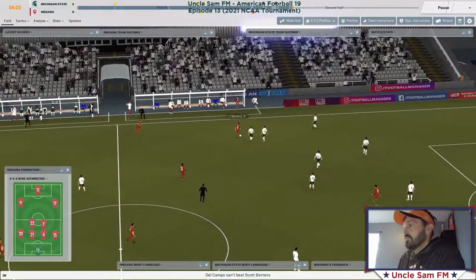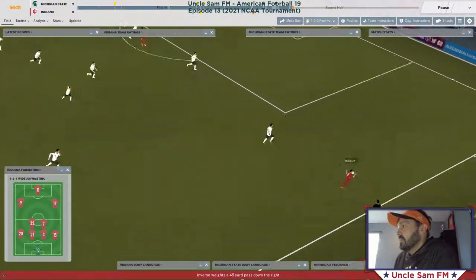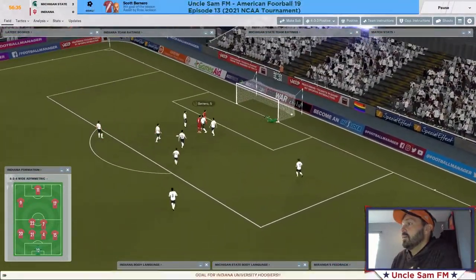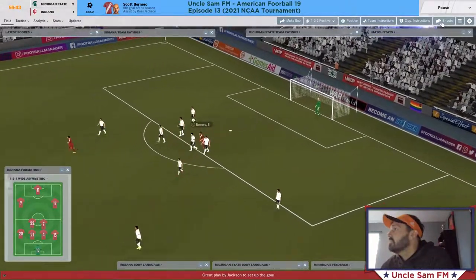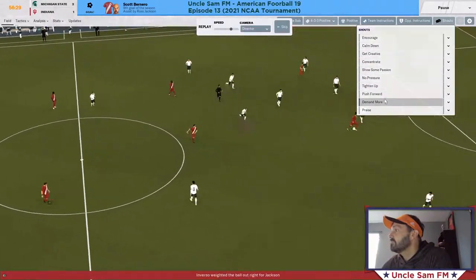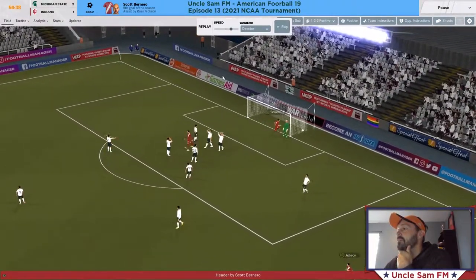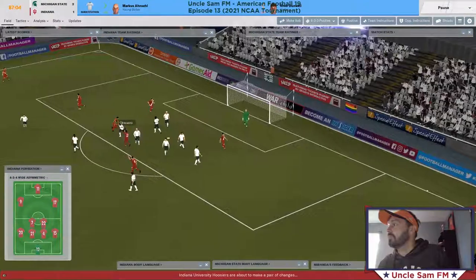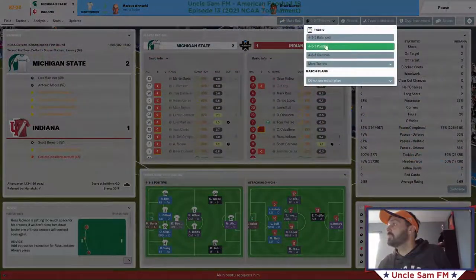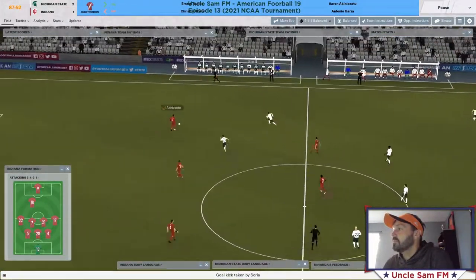They have a winger Barnero, I have a defender Barnero. Oh boy — they pulled one back. Right back just let the guy get behind him, gotta wake up. The ball goes wide. Keeper in the long.